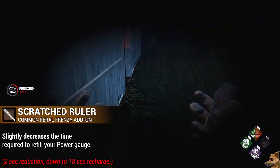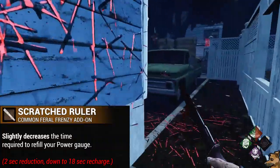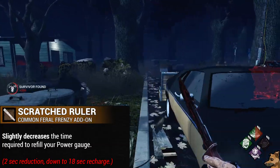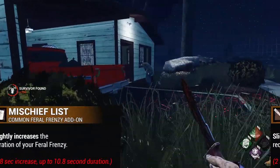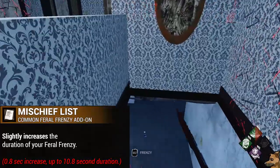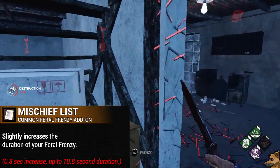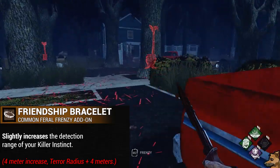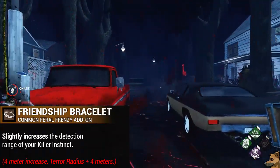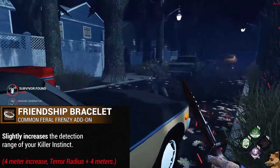Next, we have an actually useful add-on, Scratched Ruler. Scratched Ruler will slightly reduce the time it takes for your Feral Frenzy bar to charge up fully — a 2-second reduction, bringing your charge time down to 18 seconds. Then we have Mischief List, which will slightly increase your Feral Frenzy's duration by 0.8 seconds, bringing it up to 10.8 seconds. And the final common add-on is Friendship Bracelet, which will slightly increase the detection range of your Killer Instinct — a 4-meter increase, bringing it up to whatever your terror radius is plus 4 meters.